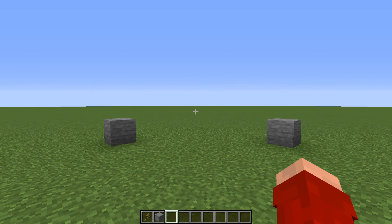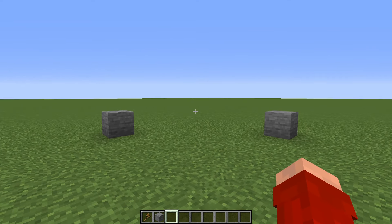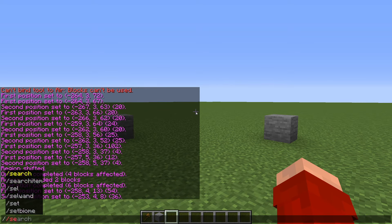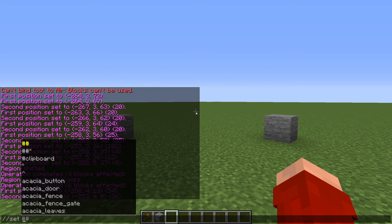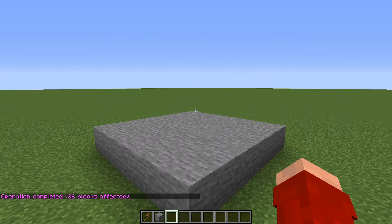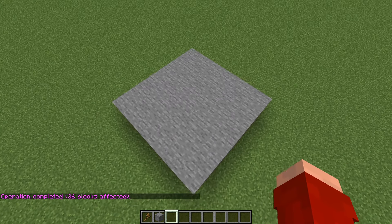Now we can actually use the selection to generate blocks. With two stone blocks selected, the first and most simple command is //set — after this you just type the name of the block you want placed. So we can use stone, press tab to autocomplete, press enter, and it fills in the entire selection with that block.